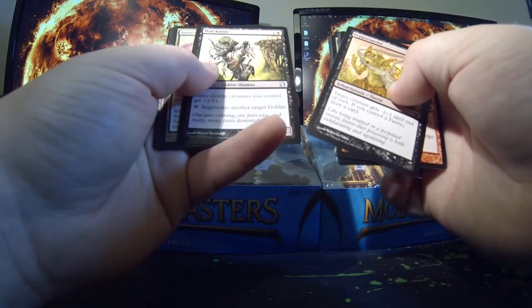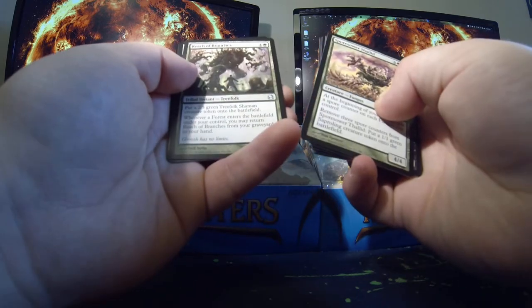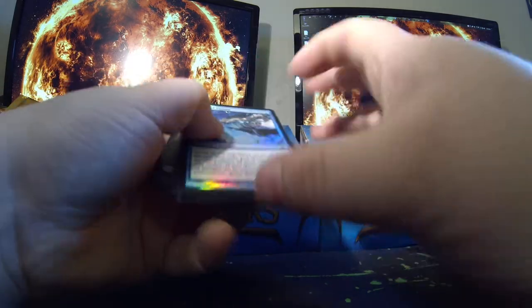Got a Mad Auntie, Spore Sower, Thalid, Reach of Branches, Angel's Grace, and foil Petals of Insight.